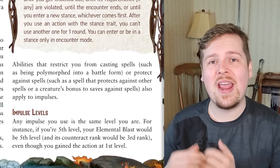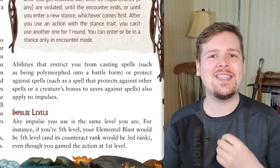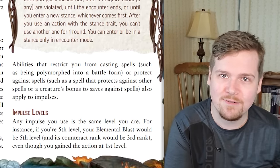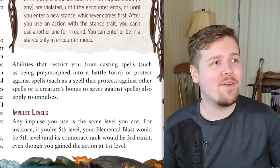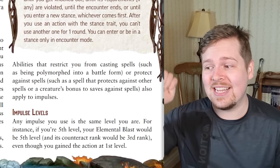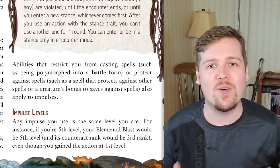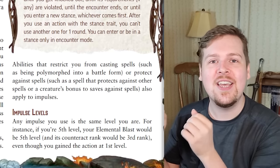Also worth explaining is the way that impulses work by level. They're not spells, so they don't have spell ranks — an impulse is always the same level as the person using it, meaning impulses go all the way up to level 20. A lot of impulses might say 'heightened plus two.' For a spell that would mean every two spell ranks, but for an impulse it means every two character levels — the same as heightened plus one on a spell. This class is very confusing; it is the most advanced class in Pathfinder 2e to date. That is based on character level, while a spell's heightened effect is based on spell rank.